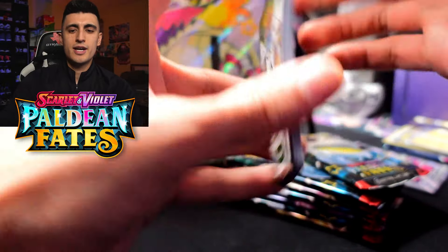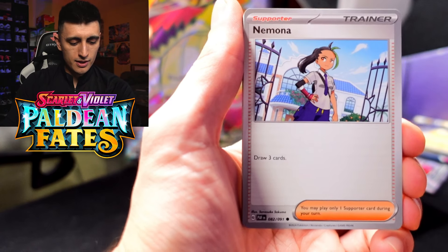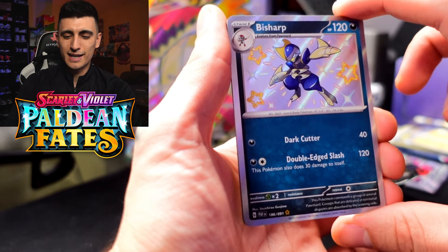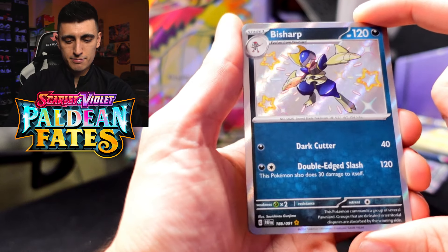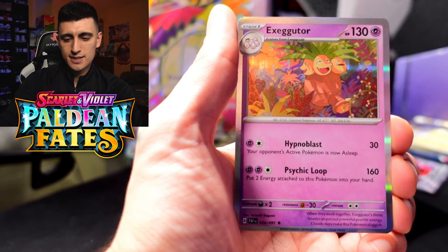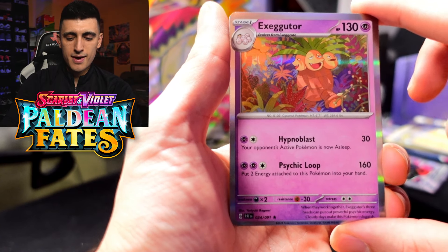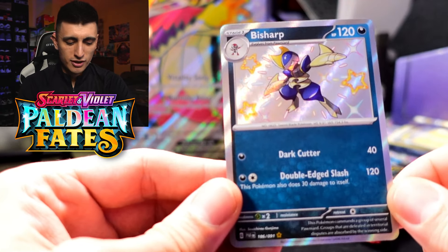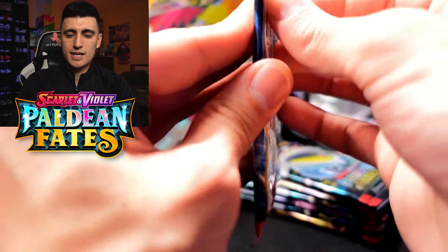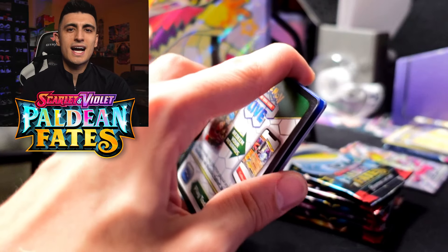Alright, first pack! We got Scraggy, Gimmighoul, Magmar, Nymble, Moonlit Hill, Charmeleon, Dachsbun — oh very nice, a shiny Dachsbun to start off this pack, very very nice. We got Mankey reverse holo and an Exeggutor, which I have to say has such nice art — big fan of that. Not playable but the shiny Dachsbun will go for sale on my eBay store.